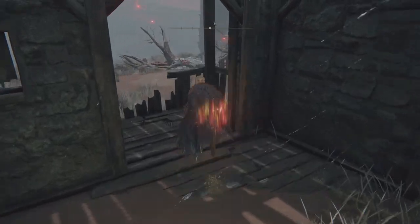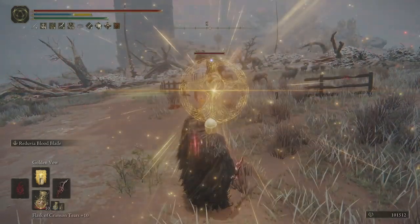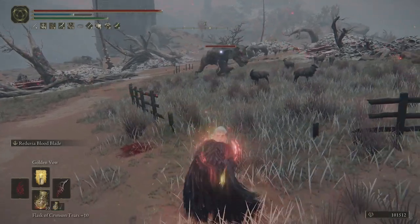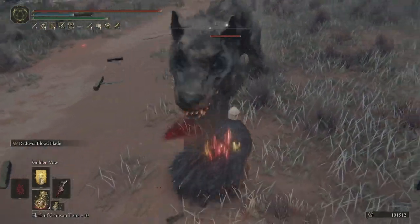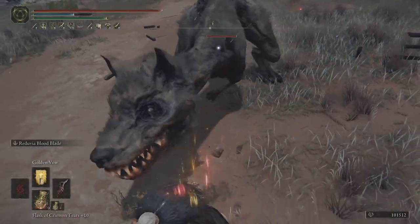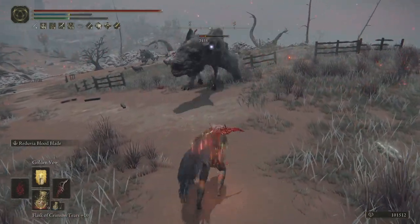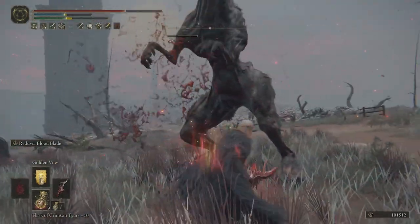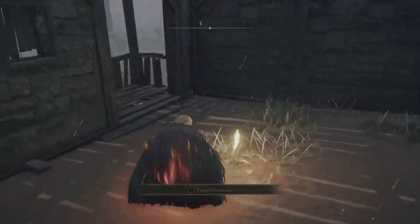So if we reset this guy again and come back out, use Golden Vow even though it's still buffed on our character, just to make sure we have enough time, and drink our Flask again. Then because I've got Ritual Sword, just make sure the health's full. If we stand back a little bit — the range isn't great — but look at the Bloodloss. Even though he still had quite a lot of HP, you can see just how fast the blood actually built up on him.